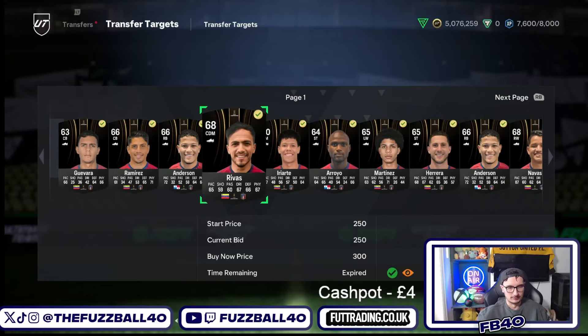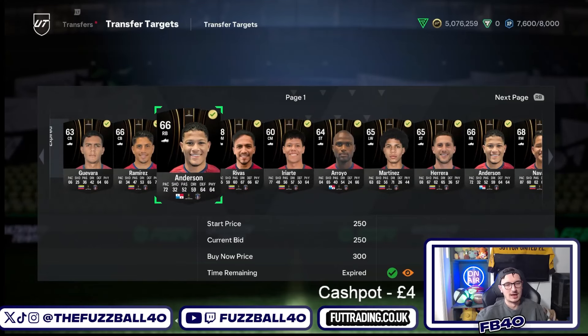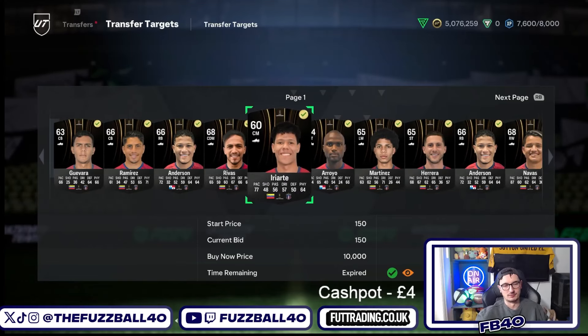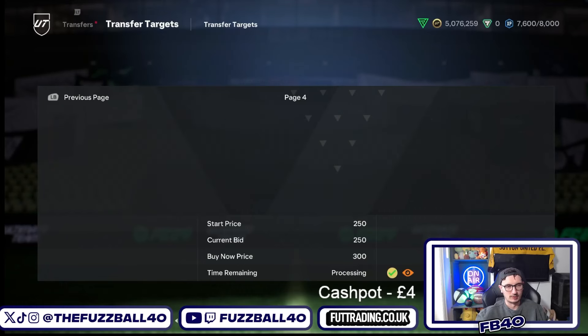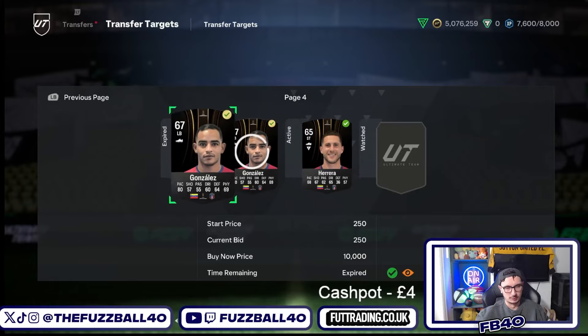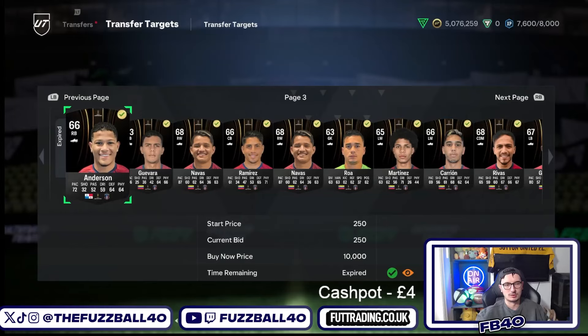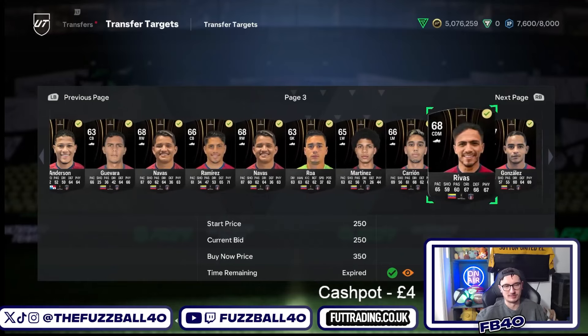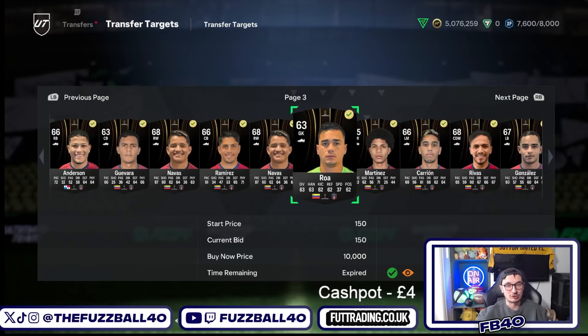Monegas isn't the best team to use but I'm using it as an example - I'll explain why there are better teams in a second. As you can see, we picked up everything at discard price: a maximum of 250 for the silvers and a maximum of 150 for the bronzes. We picked up about 33 of them. A couple here won't go in so we'll get rid of those, but they're really easy to win. Now your plan is to keep six of these cards that make up a 60-rated team.